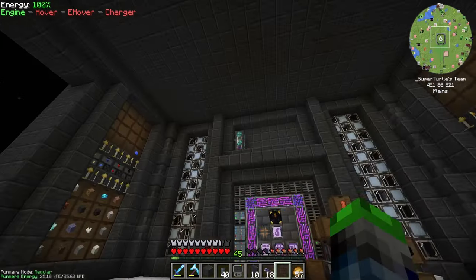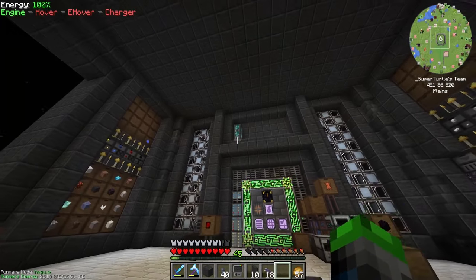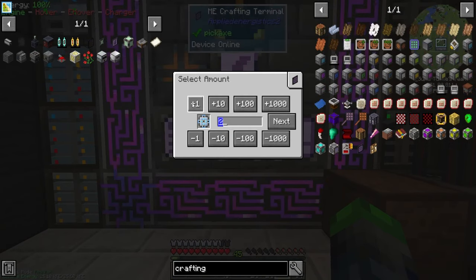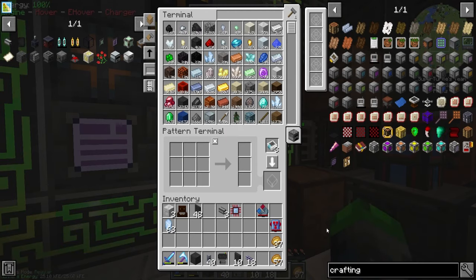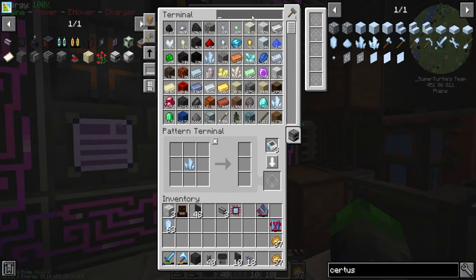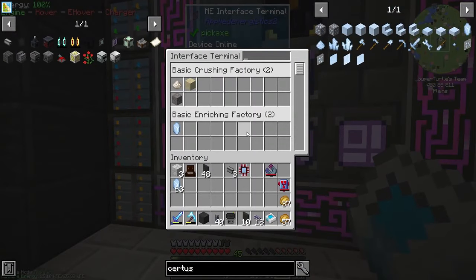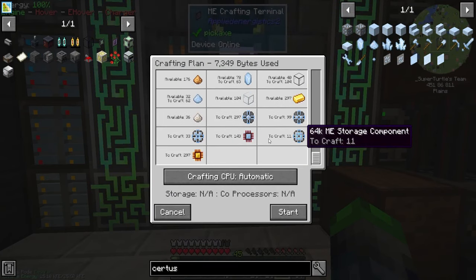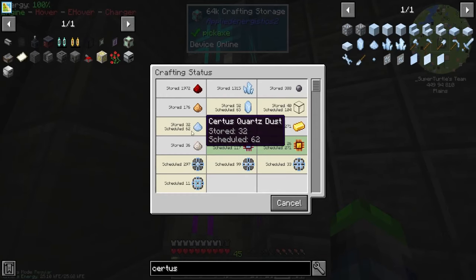The reason we want the 64k storage drives is because the current drive can only hold 1k worth of items, whereas the 64k can hold 128,000 items. So clearly the 64k is the upgrade we want. What bottleneck are we hitting? Certus quartz dust — might as well craft it. Everything else I believe is already crafted up. Let me throw this into the other crusher. Now if we go ahead and do 64k — yes, everything is crafted. It goes in here. Very cool.